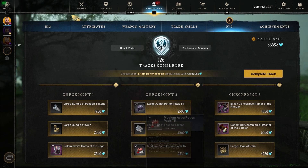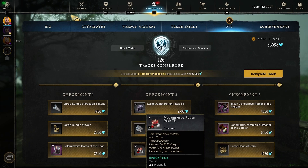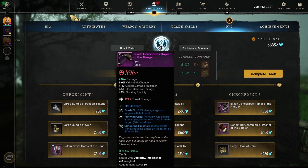We got a large Judah potion pack tier 4, a large pile of faction tokens at 6,500, and a medium Astra potion pack tier 5. We've got the Barrage Conscripts Rapier of the Ranger — Purifying Crits and Slithering Riposte. Riposte inflicts Rend, reducing armor on the target by 23% for 10 seconds. Really good skill there.